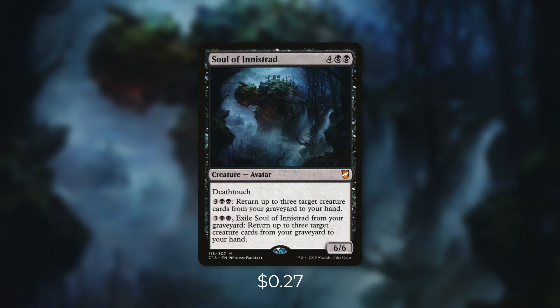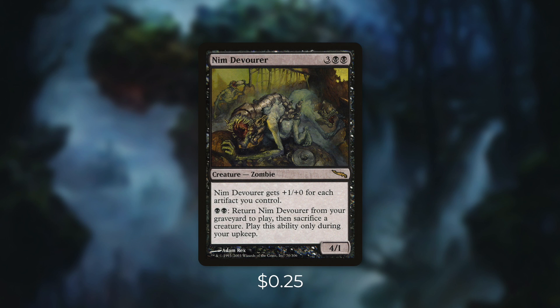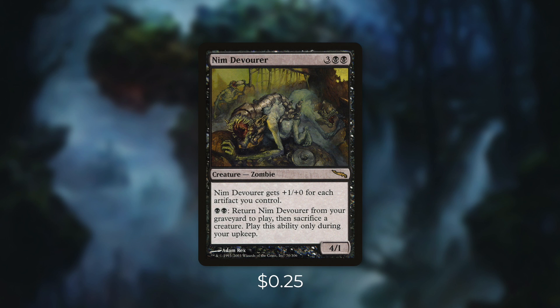Next up there's Nim Deathmantle, which might seem like an odd include, but can actually be pretty powerful in this deck. By paying black black, we can return it from our graveyard to play, and then we sacrifice a creature, but we can only play this ability during our upkeep. So this can be a sacrifice outlet from our graveyard. On top of that, we can actually just return it and sacrifice itself — and that's going to trigger our commander twice. Once for it leaving the graveyard, and once for it going back to the graveyard. So for just two mana, we're dealing a total of six damage, and that's a repeatable effect. If our opponents are low, we can use this to finish them off out of nowhere.